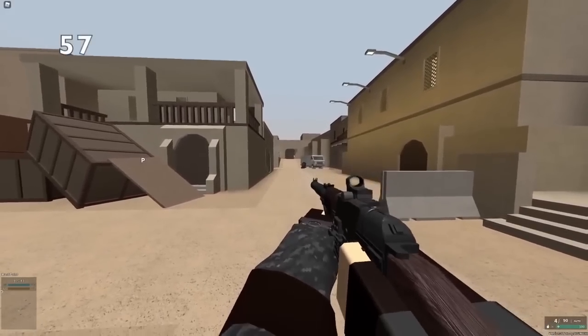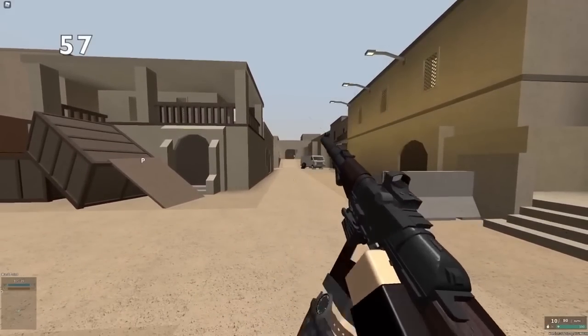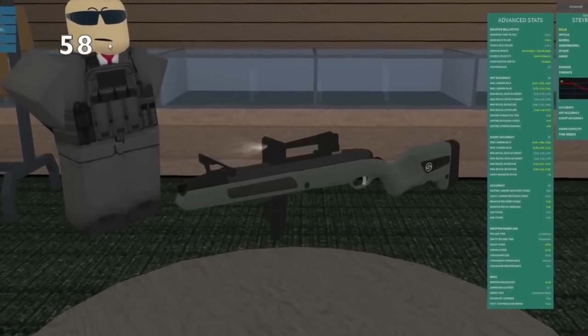The VSS Vintorez actually used to be able to one-shot headshot, but now it does 99 headshot damage. If somebody's weakened at all, you will be able to one-shot headshot, so keep this in mind when using the VSS. Just a little suggestion, use the Farged. It's the best gun.